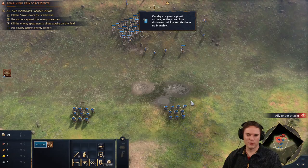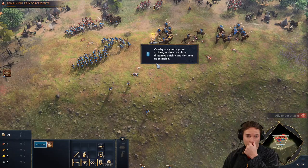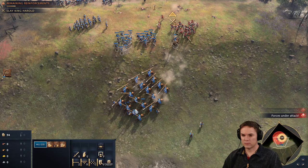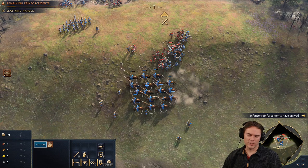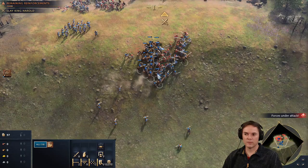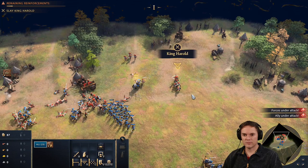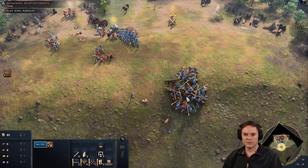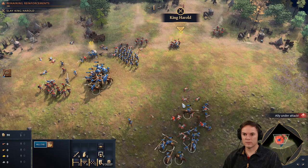The Anglo-Saxon army was in disarray. Their shield wall had been neutralised and their numbers were dwindling. Now the only thing standing between William and victory was King Harold himself. Let's go and attack these guys from behind — I don't think it makes any difference in this game, but... King Harold, let's put an arrow in his eye. The last of Harold's men encircled their king, prepared to lay down their lives to save his.